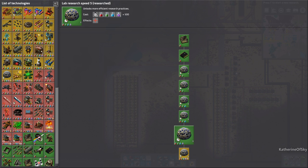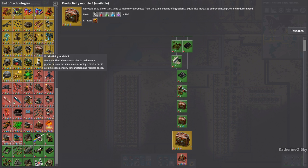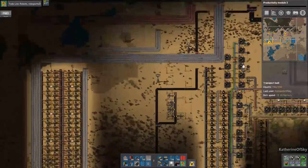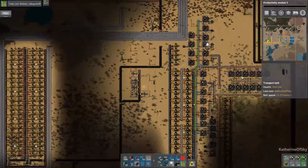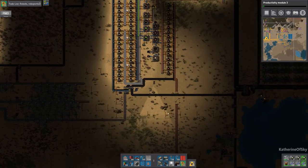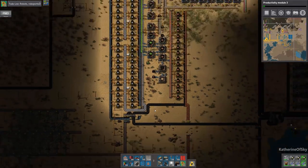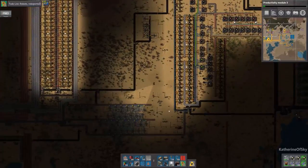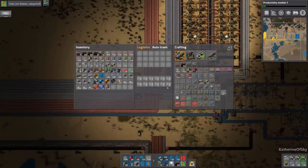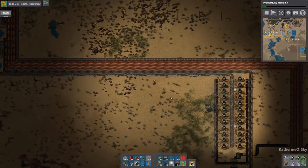Lab research speed five is done. Mining productivity doesn't take long — we could do the modules. Let's do modules — I'm quite tempted because why not? This whole thing was actually supposed to be temporary but it seems to have kind of gone permanent. What we also can do is — wow, we still have bricks happening. These bricks are coming from here. Apparently we've been needing them for some odd reason.